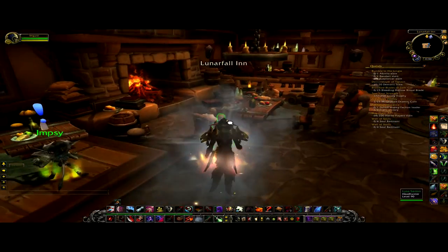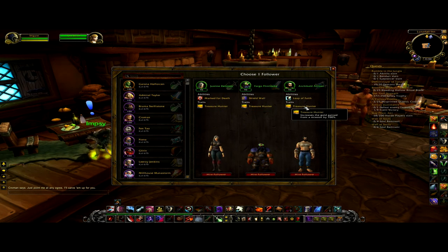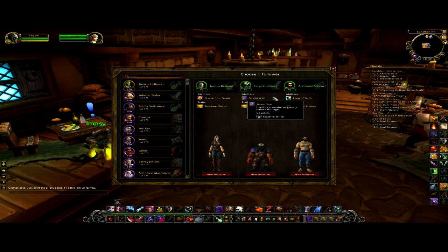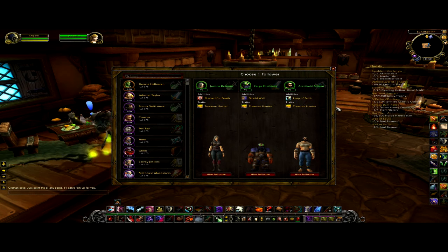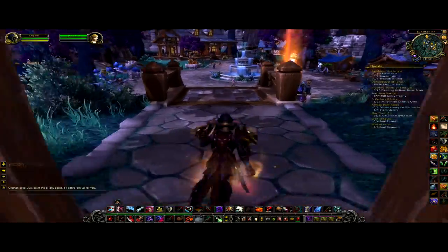Treasure hunting missions are the core of this strategy, and you make them even better from the Inn keeper here. She lets you hire mercenaries, and you can actually choose ones that have the Treasure Hunter trait. Just pick whichever one has an ability you think you need and start sending them on treasure hunting missions. They all start at level 90 green, so they need leveling up and gearing up.